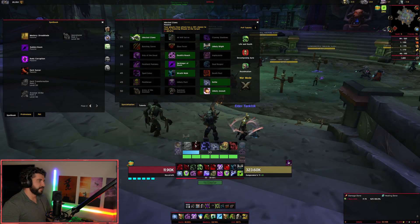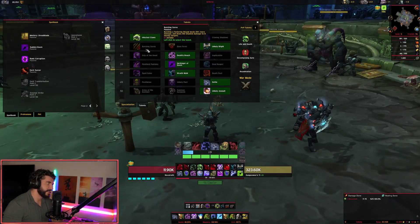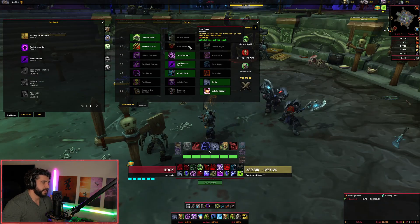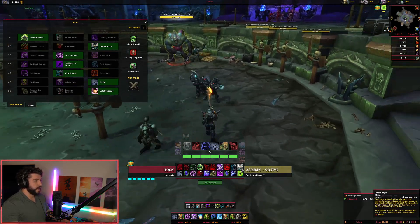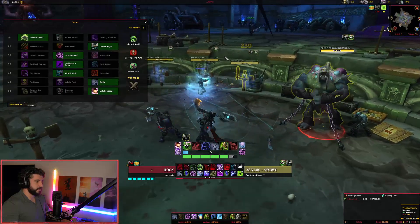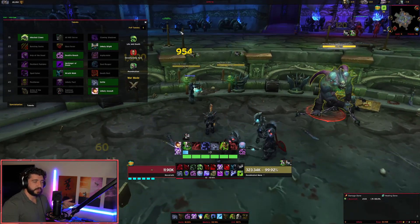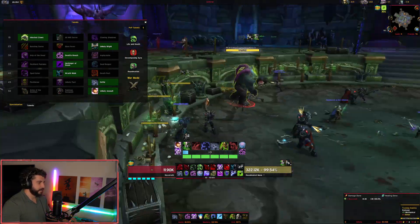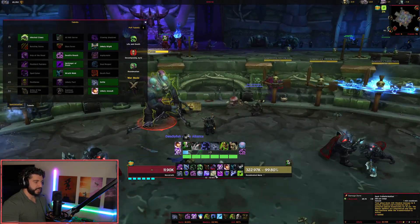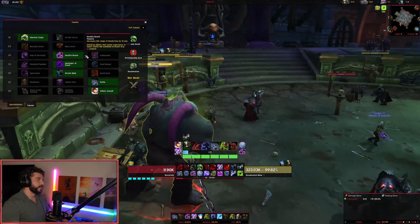The level 15 talent row is exactly the same. The level 25 row is pretty much the same, except Bursting Sores now only affects up to eight targets. Ebon Fever is still there and unchanged. Unholy Blight has changed significantly — it's really cool now. It hits harder because it stacks up to four times, and it also applies your diseases. As it stacks up, the debuff does additional damage and causes your pets to deal 3% additional damage per stack. Combined with the mastery change, you can pop Unholy Blight and Dark Transformation at the same time for great synergy.